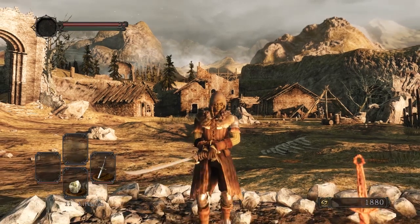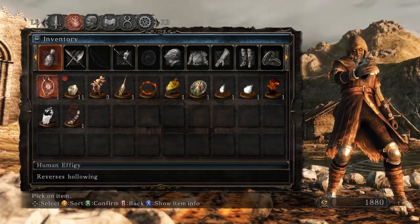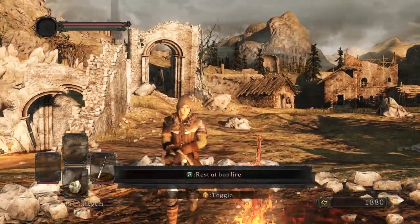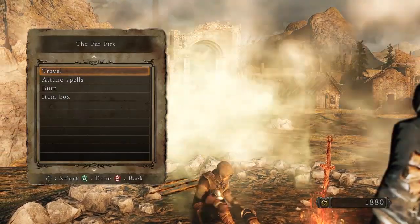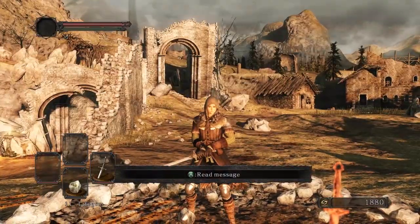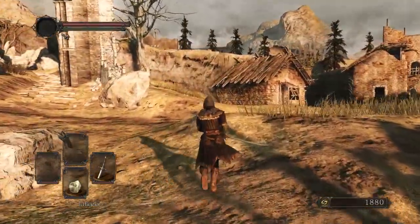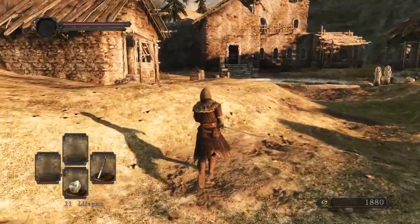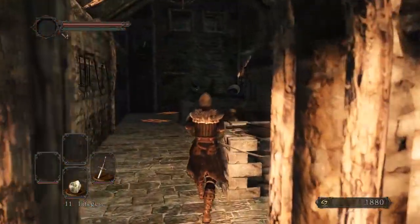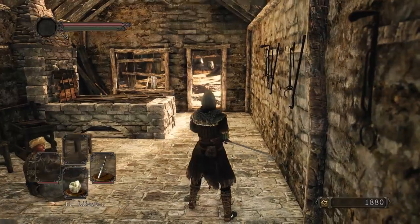Welcome back. First things first, let's reverse hollowing. Another change from Dark Souls 1 is the level of hollowing — the more times you die without using a human effigy, the more hollow you become and you will start to lose some max life. Your max life bar will start going down. You may have noticed it went down just a little bit there. Anyway, there's still a few things we can do here in this hub area.